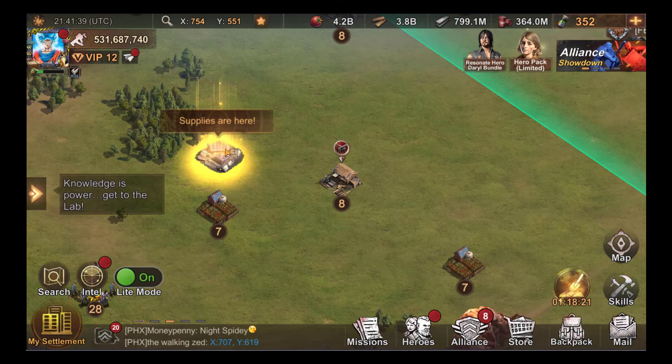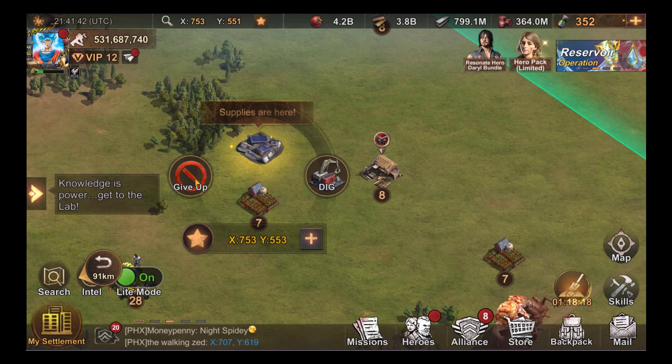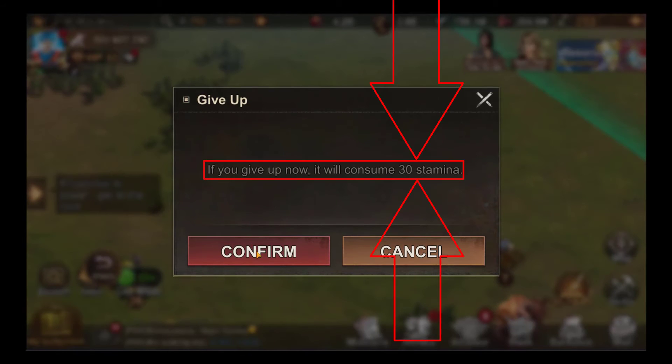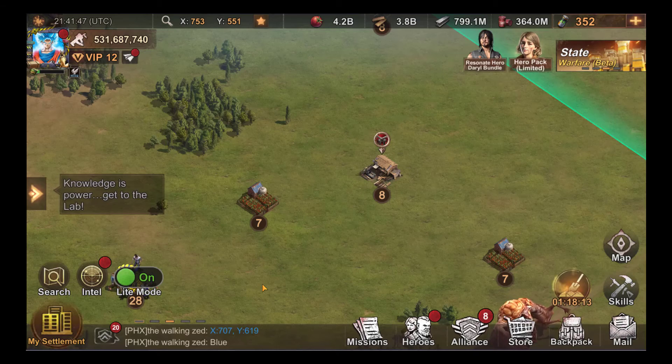If you only want to find purple crates, you can leave a crate that you have found. You have no choice but to collect, abandon your crate, or wait for someone else to collect it so you can look for another one. To abandon it, click on give up — warning: abandoning a crate consumes 30 stamina.